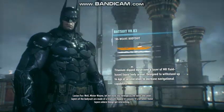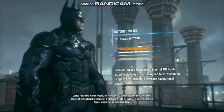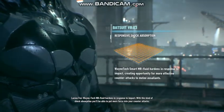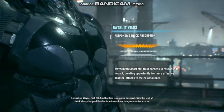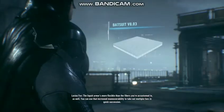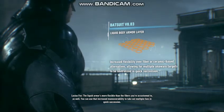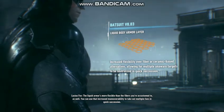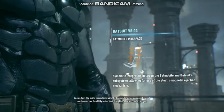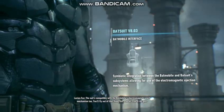The outer and inner layers of the bodysuit are made of a titanium dip triweave. It's between those layers where things get interesting. Wayne Tech MR fluid hardens in response to impact. With this kind of shock absorption, you'll be able to put more force into your counterattacks. The liquid armor is more flexible than the fibers you're accustomed to as well. You can use that increased maneuverability to take out multiple foes in quick succession. The suit's compatible with the Batmobile's electromagnetic eject mechanism, too. You'll fly out of that thing like a bullet from a railgun.